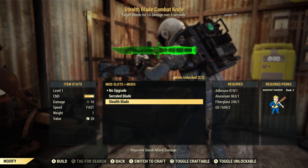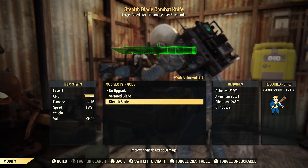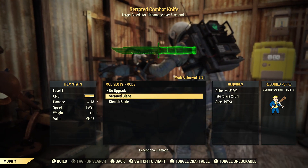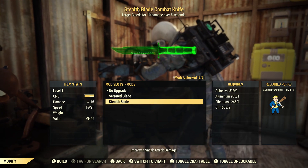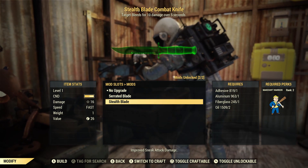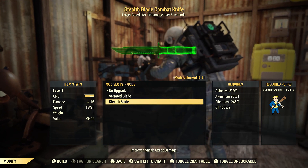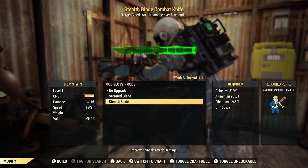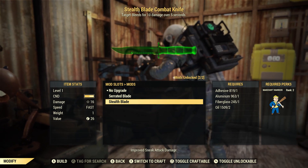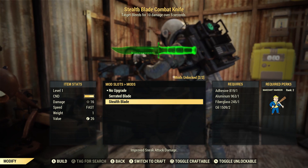Then there's the stealth blade, which you still need Makeshift Warrior level 2 to craft. This just improves your stealth damage — it doesn't affect the actual base damage of the weapon itself. You can choose whichever you want. I would go with serrated, but if I was doing a stealth build I'd throw on the stealth blade. I've had a stealth melee damage build before, and I went more with damage than stealth upgrades. I think it just affects stealth damage in general.